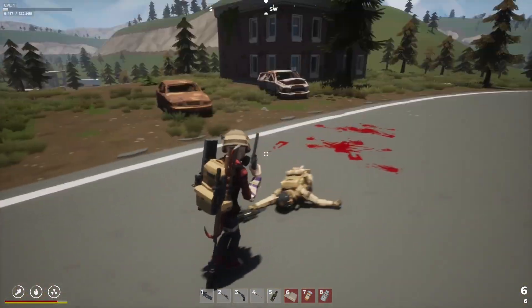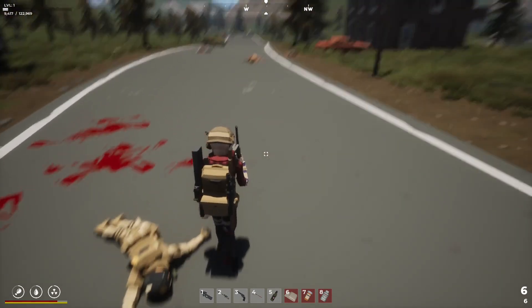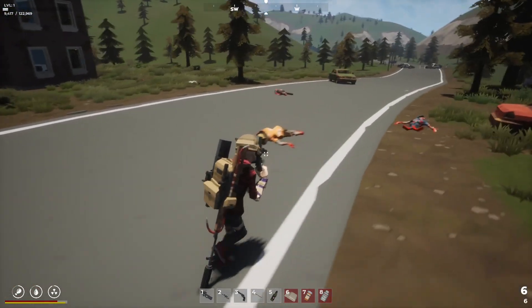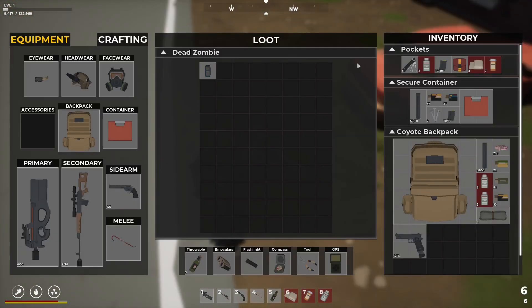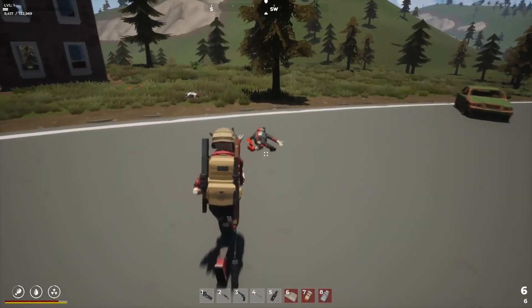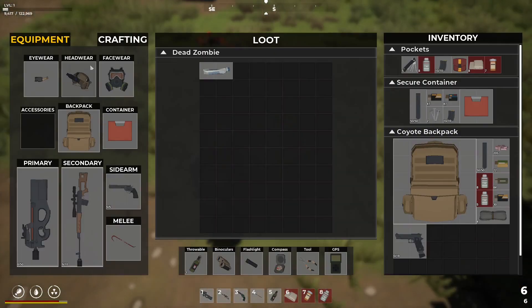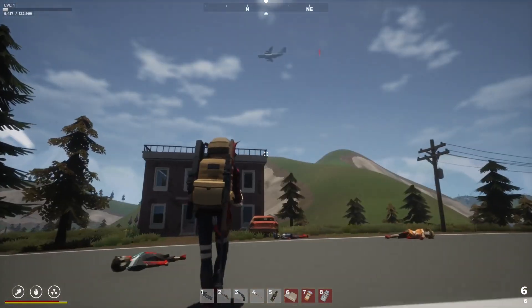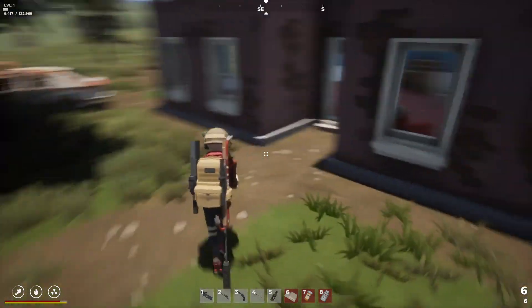I could probably do with some nine mil - I think I've got some in the truck. There's another airdrop - it's a red one, just medical. I think I should go for it. Let me quickly come in here first because I don't think I have a huge amount of water - food I'm doing okay on.